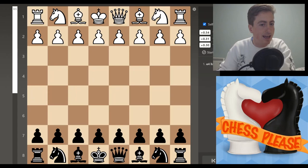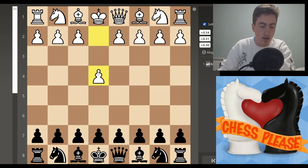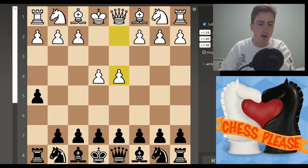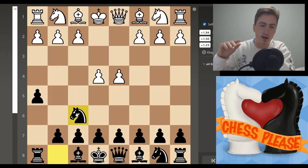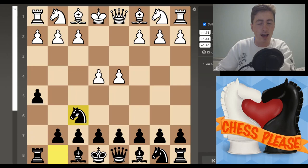The Pickle Puss Defense is an opening for black, and it can come about pretty easily. It's defined by e4 by white — very standard — followed by h5, which is known as the Goldsmith Defense. Oftentimes when the center isn't fought for by black, white will continue with d4 to claim a solid center, and now the Pickle Puss is defined by f6. That's all there is to it. The computer hates it, but we're going to try and steal a little victory with the surprisingly and hilariously named Pickle Puss Defense.